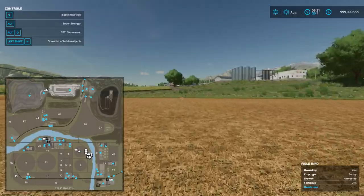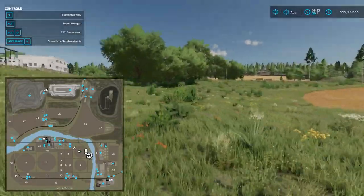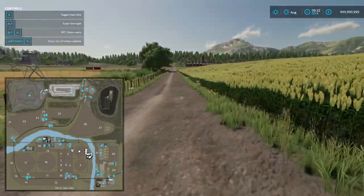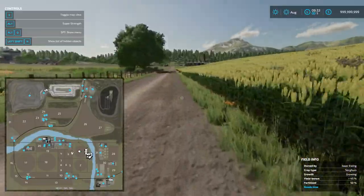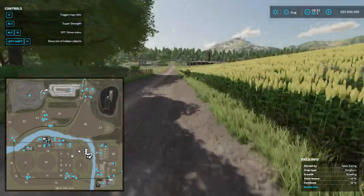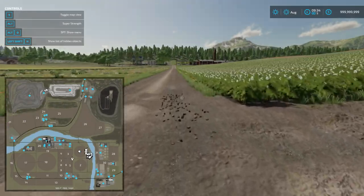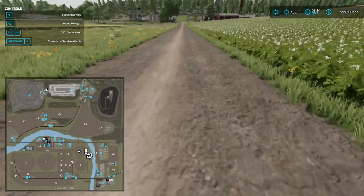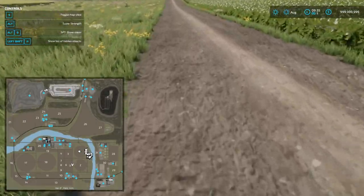Down the main strip once you get out — especially on the upper half it seems — the detail gets a little bit lackluster with all the same type of trees just being spammed down. I kind of wish it was varied up a little bit differently, maybe a little denser where you just can't see through it. The fields are decent size. I'm not a huge fan of the rounded fields, but I get why they did it because of the sprinklers.